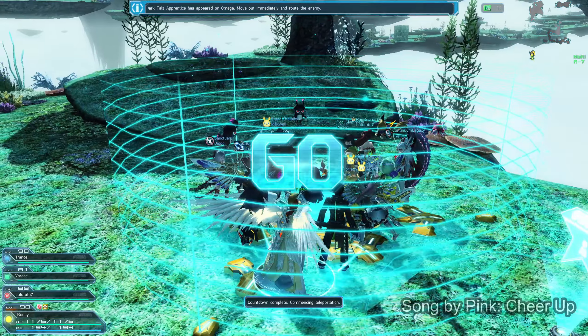First, they are easy to get as they drop from the new UQ, festive song of the wing ones. Second, they are 14-star weapons and a plus 35 version has a base attack of over 2,000 depending on which weapon type you're using. Third, they are extremely cheap — on average less than a million meseta each.